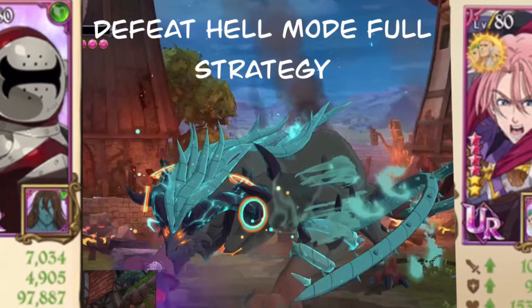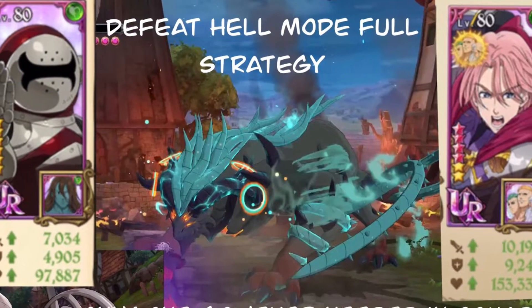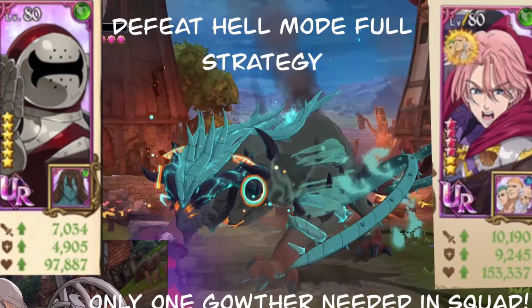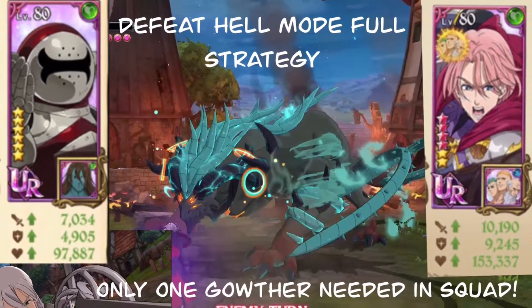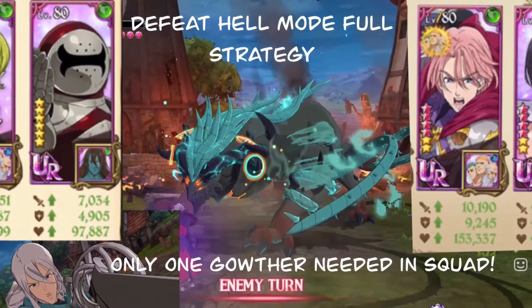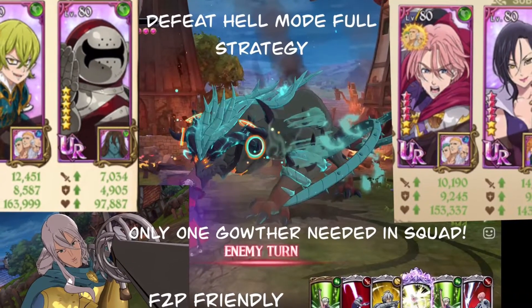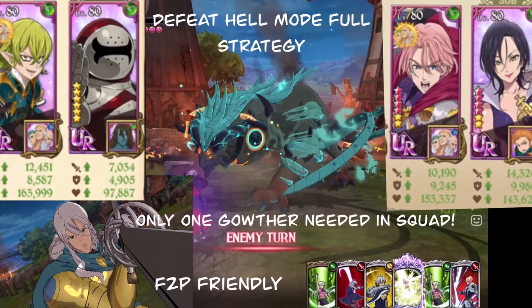Hey, what's up guys, welcome back to Gamer Masala. Tonight we're talking about how to defeat Belmoth Hellmode with only one Gothar throughout the entire squad. So if you do not have a Gothar, if you didn't have the diamonds to pull Gothar back then, and if you're having trouble doing this boss on Hellmode and haven't been able to farm those mats, rest assured this is a strategy that can help you get through.